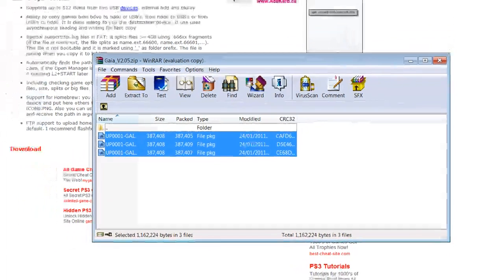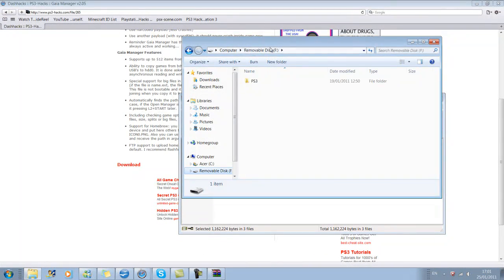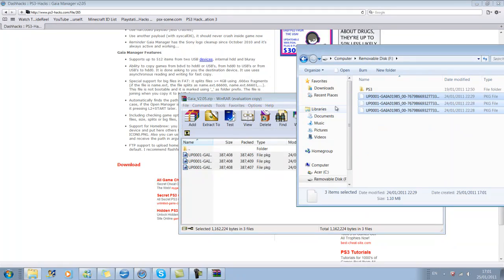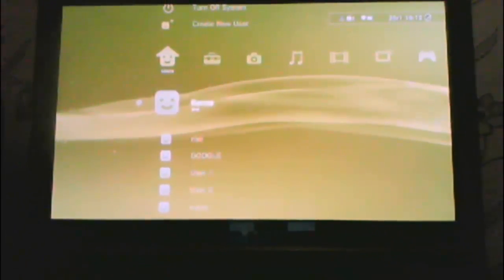Now what I need to do is bring these to my pendrive. That's not my pendrive. Just drag these three across, and then we'll go show you it installing. Now that we're over to the PS3, plug in your pendrive, and then go to install packages.